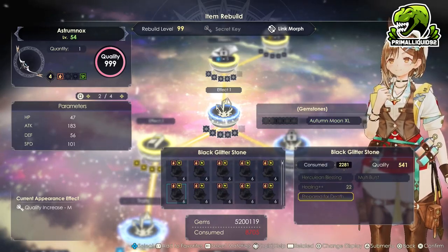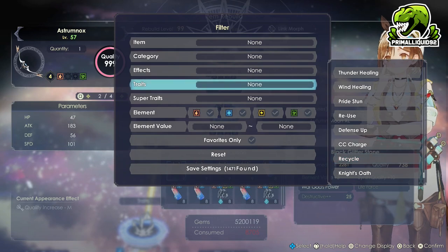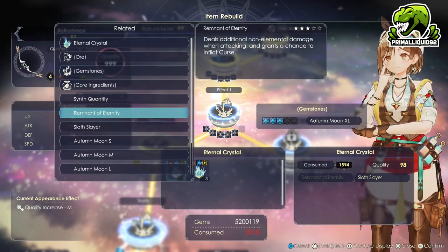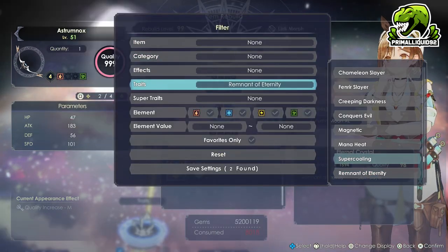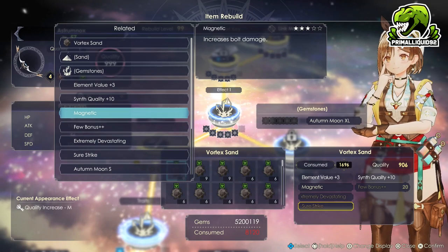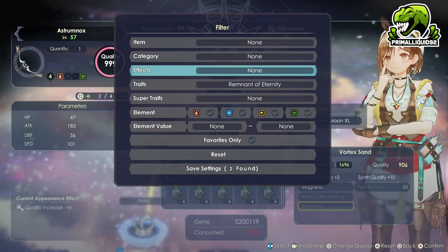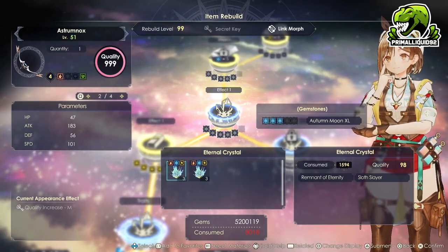Now it is just a case of going through and adding the elements that we actually need. You could also change the traits over if you really wanted to, but that is entirely down to you. One of the things you can do is for the third trait you can use something like Remnant of Eternity, which deals additional non-elemental damage and grants a chance to inflict curse. Or you could use something like Magnetic, which will increase bolt damage. But we're not really going to control her, so I'm going to put Remnant of Eternity on just because we deal additional non-elemental damage when attacking, giving us a nice little damage increase.